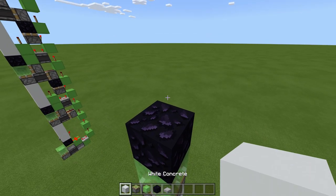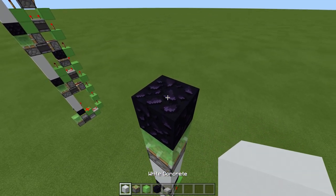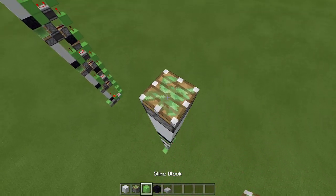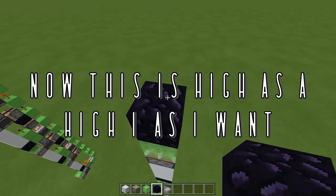Repeat the pattern — three blocks, sticky piston facing up, slime, obsidian — as high as you like. Once you've reached the height you want, that's as high as you need to go.